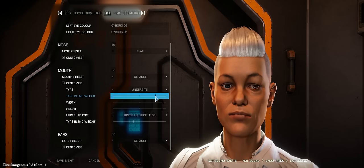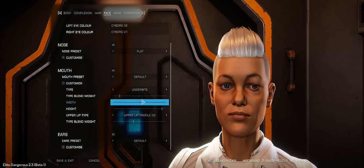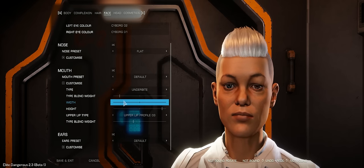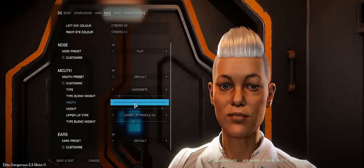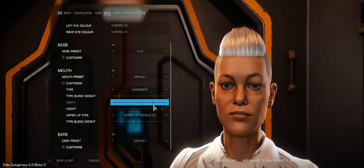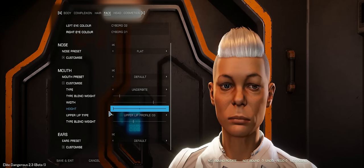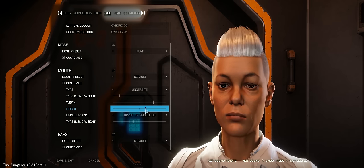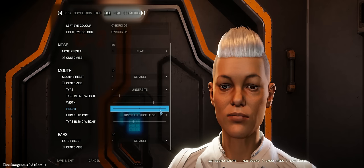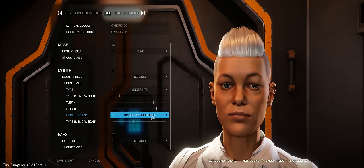Let's customise the mouth — we can blend the weight of the mouth and look at the width of the mouth. We can change this any time we like from within our ship via the Holo Me menu, which brings up a hologram of your commander so you can choose your appearance. As soon as we save and exit, that applies the appearance of the hologram to our actual character. From what I understand, we can change this as many times as we like — we can change race and sex as and when suits us.